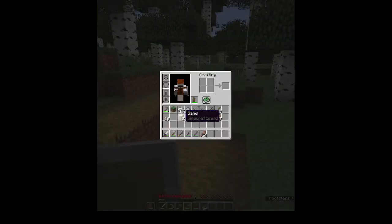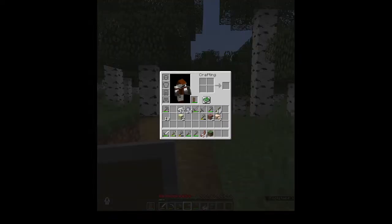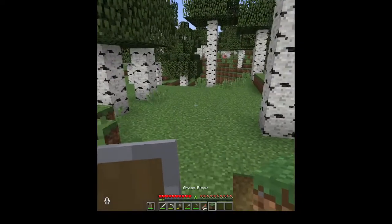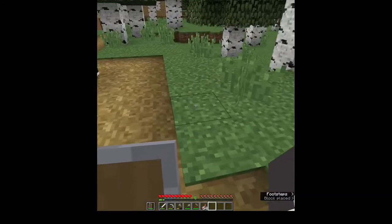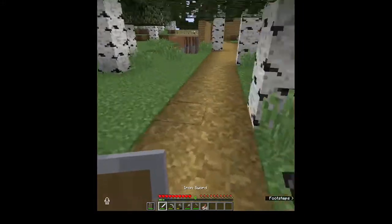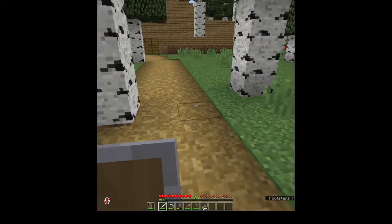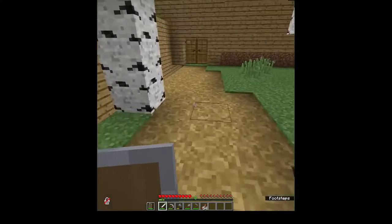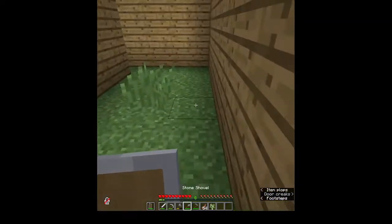I don't have a lot of wood. Why do I just have a grass block? Well, this is part of nature. I forgot I have voice chat — yeah, don't mind that.